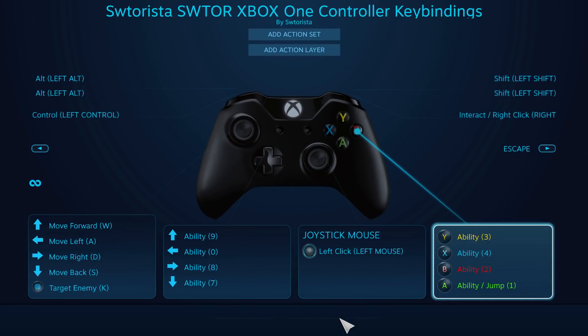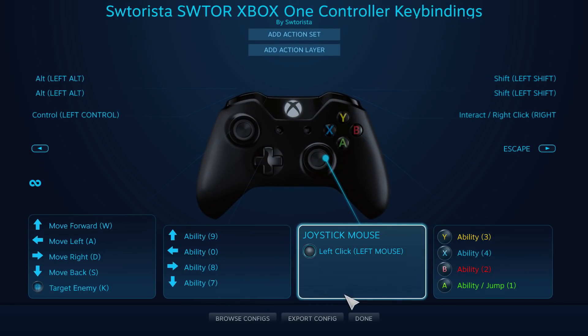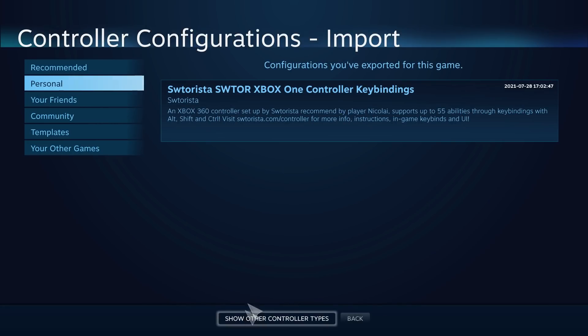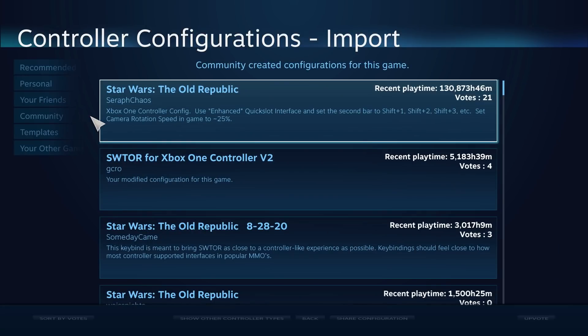To use my configuration, I've put the actual link in the description of this video, or you can try to find it by choosing Browse Config at the bottom, choosing Community from the menu on the left, and looking for mine. It will say my name, Satresenit — choose it.